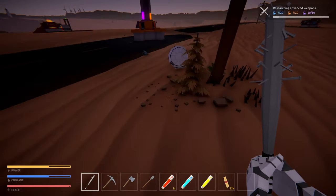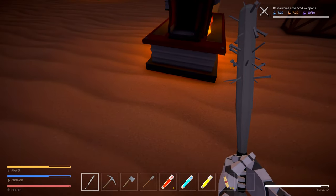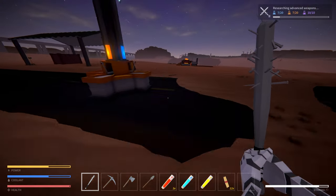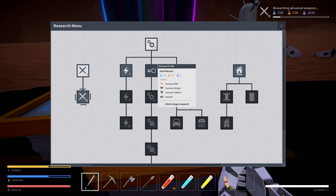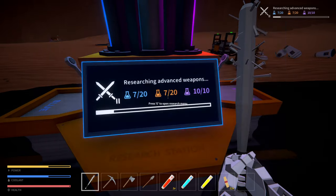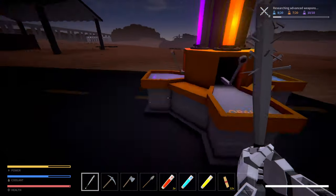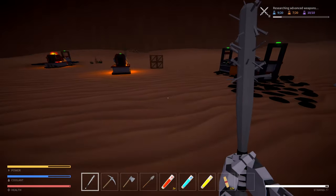Now we just wait until we have enough glass. I'm wondering if I get a conveyor belt I could hook up two of those builders. Can I change what I'm researching? Item movers... I don't want to cancel it. I should have thought this through. Oh well - let me just finish building all this stuff and I'll see you guys after.